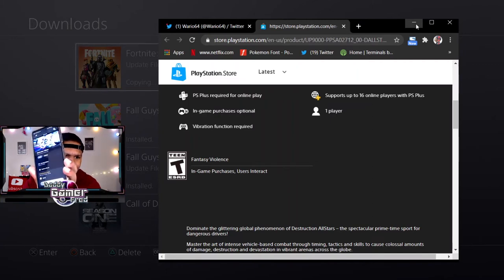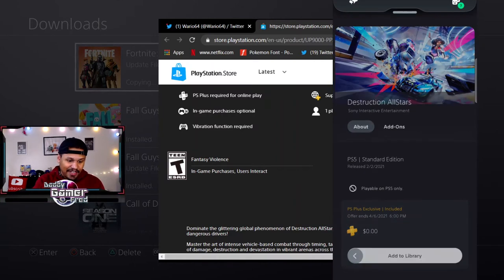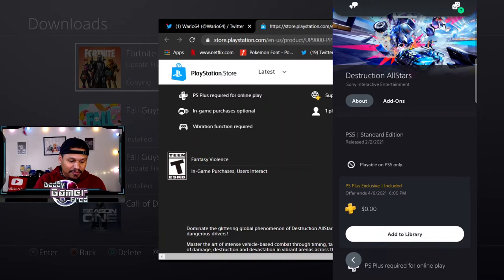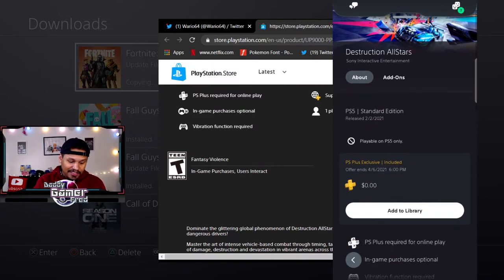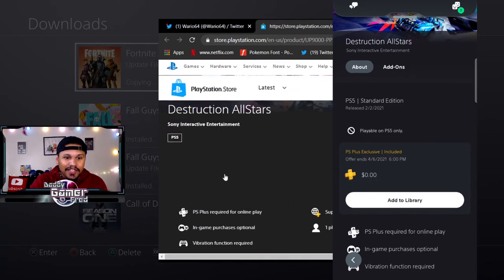I decided to use the PlayStation app since I know I've done it before on there and it worked. On the PlayStation app if you search Destruction All-Stars - I put 'DES' and it's one of the first games right under Destroy All Humans. You go to Destruction All-Stars and it says 'Playable only on PS5, PS Plus exclusive included' and it shows 'Add to Library' right there. It's weird because on the web browser version there is something I could click.